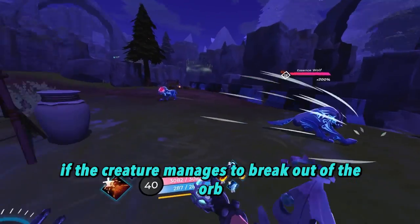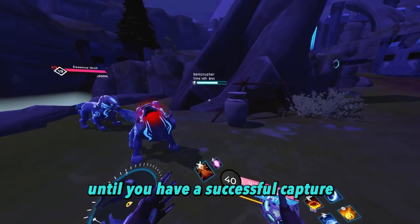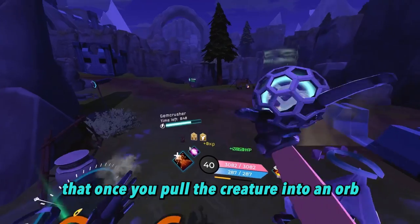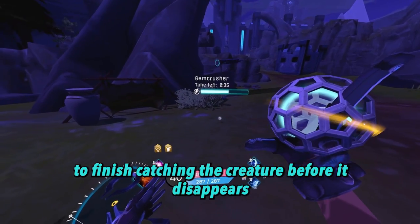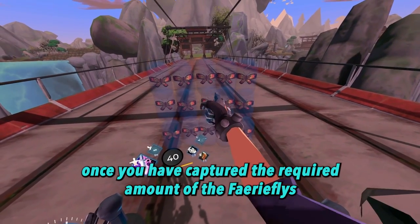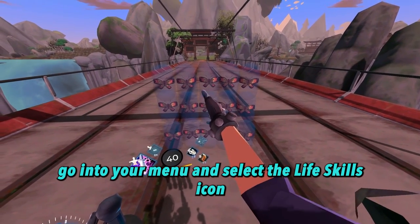If the creature manages to break out of the orb, simply repeat the process until you have a successful capture. Keep in mind though that once you pull the creature into an orb, you'll have a limited amount of time to finish catching the creature before it disappears. Once you have captured the required amount of the fairy flies, go into your menu and select the life skills icon.